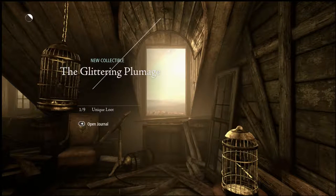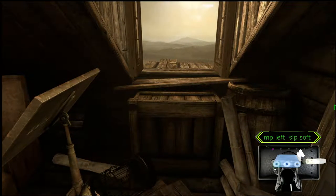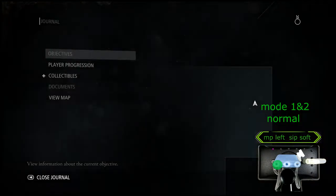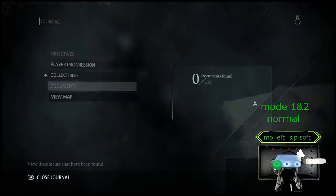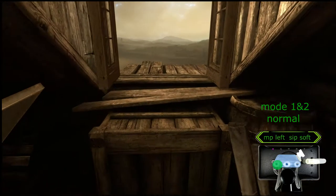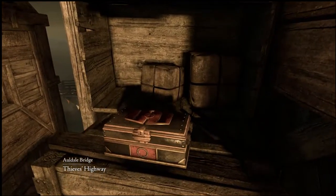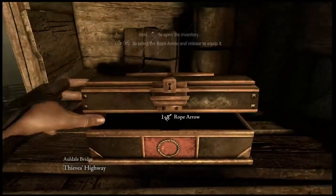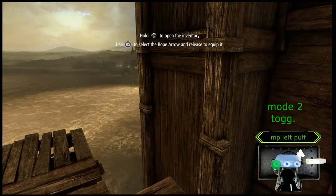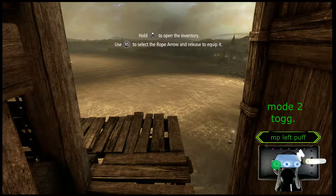Then you switch back to mode 2. Journal is straightforward — I never change it. It's left sip soft. Then you just go to mode 1 and you can adjust it. That's navigation. Back to mode 2. To open your inventory I had it set to toggle and any other button will turn it off — it's a left puff.